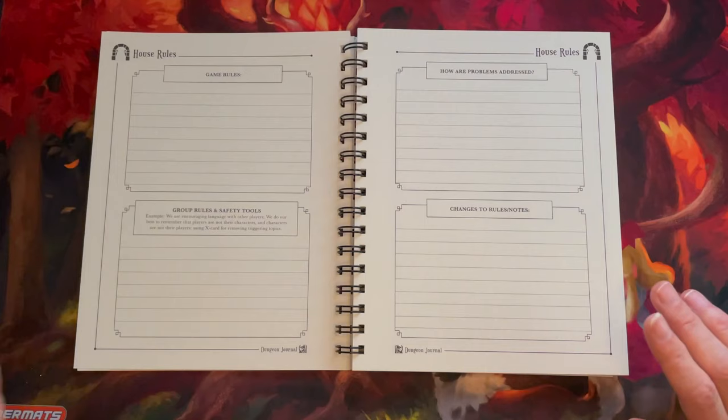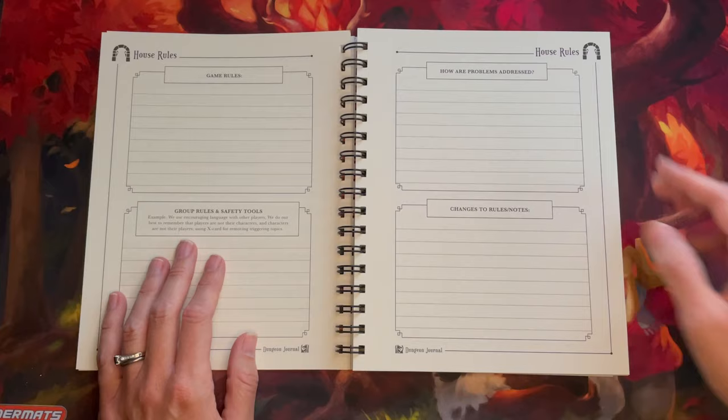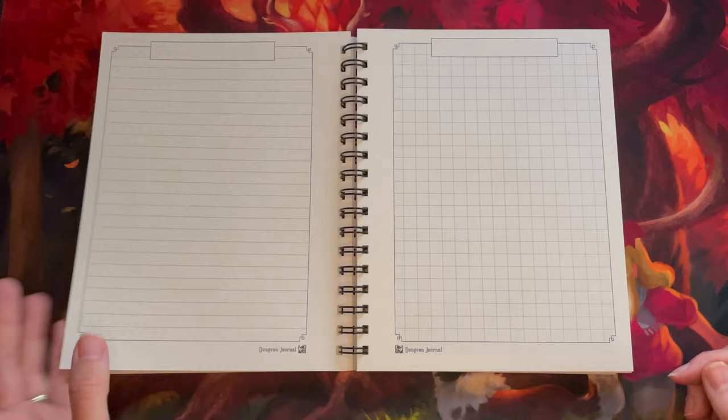Continuing on, we've got some house rule stuff: the game rules that you might have, the safety tools you're going to be utilizing and how those will be implemented, how to address problems, and then a place to annotate any changes you make during the course of the campaign, because we can't anticipate everything when we first start.